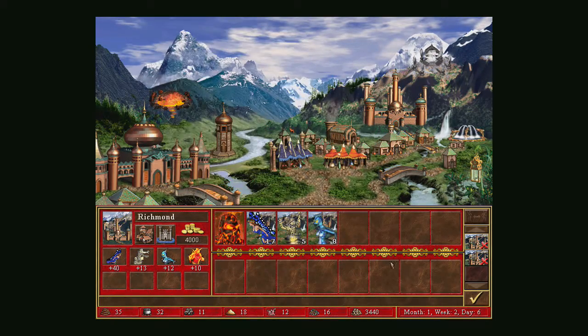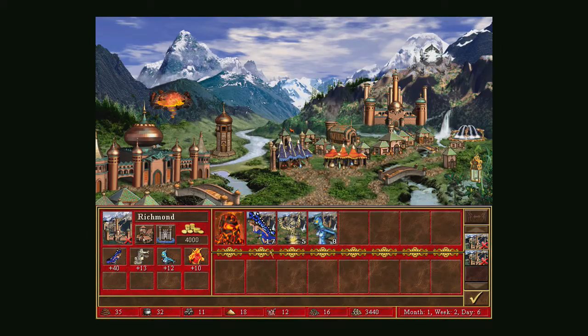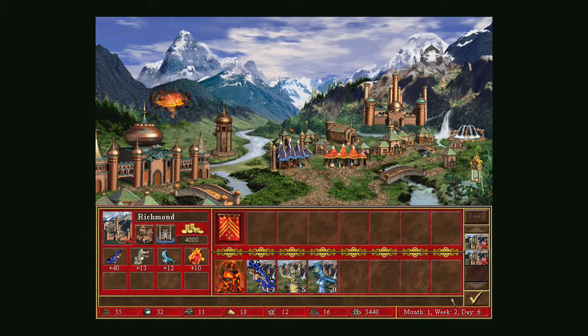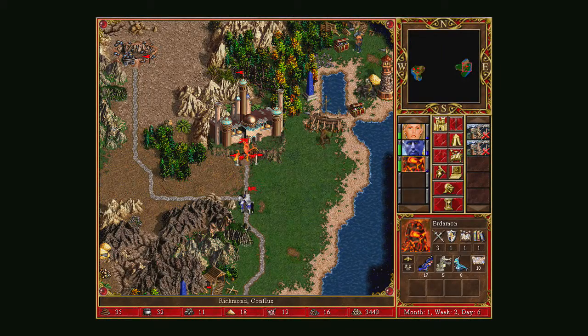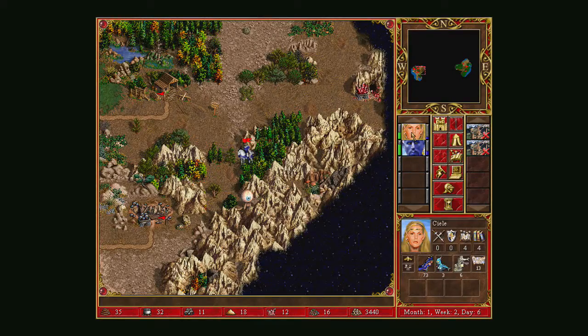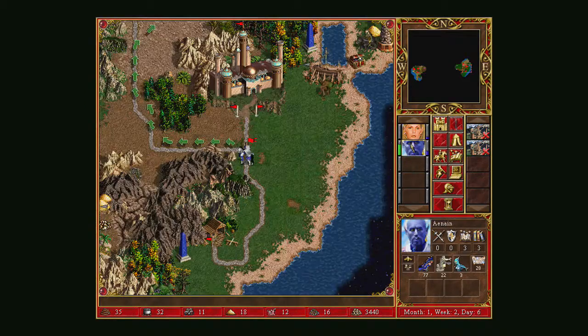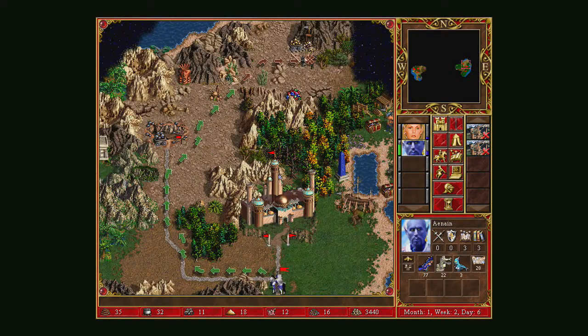I've now got a garrison, which is good. You can't see heroes on the map when they're garrisoned, but if they're out in the field you can see them on the map. Here they're garrisoned — safe and sound.